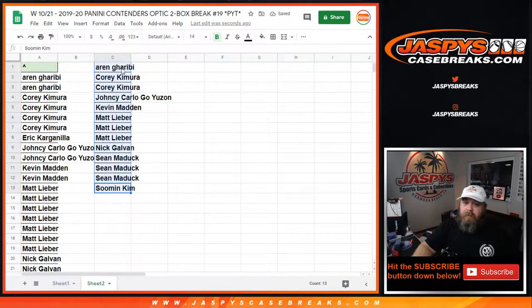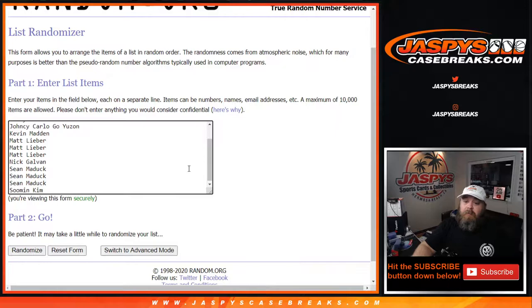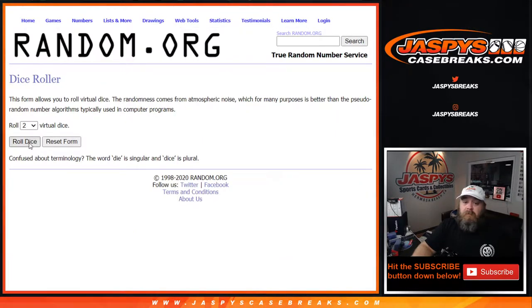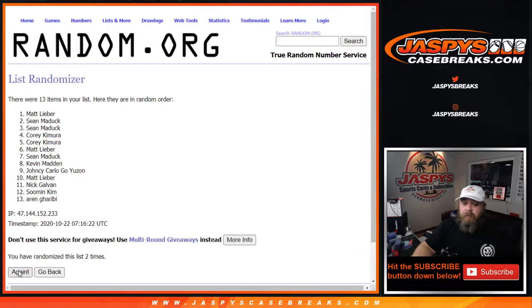So that's 13 entries in this — let's do it. Name on top, there's the list. After running the randomizer five times — one, two, three, four, and fifth and final time — congratulations to Matt! Matt Lieber, you got yourself the Pelicans in this break. So you've got the first part done, now we just need the boxes to cooperate for you.